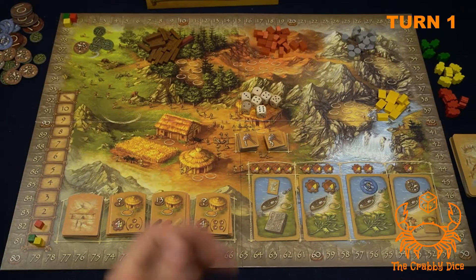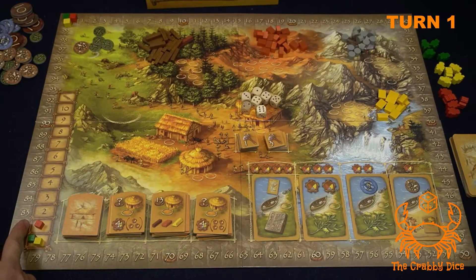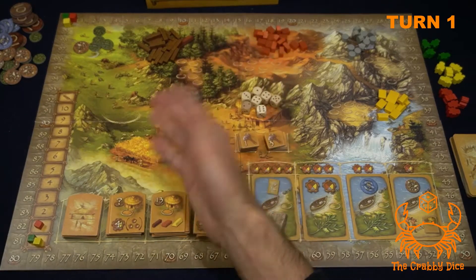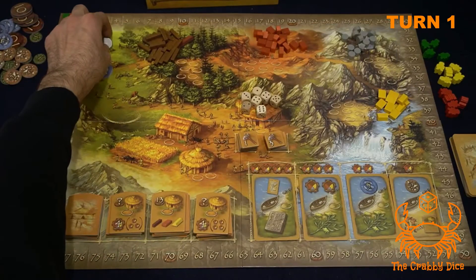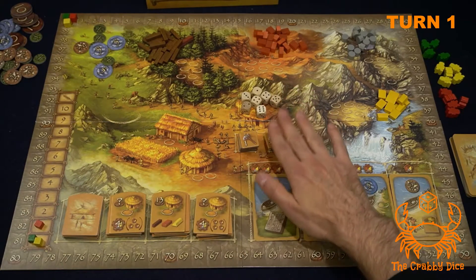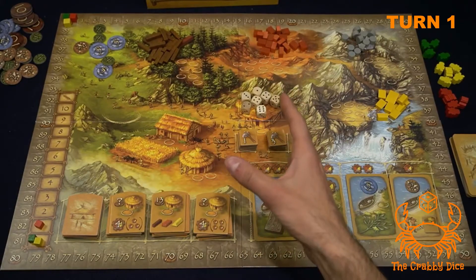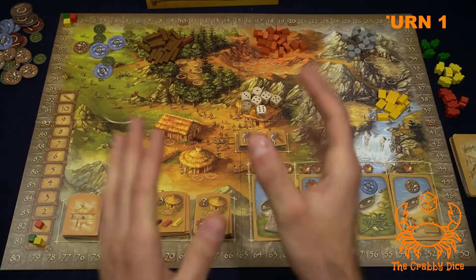Phase three: pay food for your workers. I have five workers but generate one free food every turn, so it's five minus one — pay four. Green has six workers minus one, pays five. Yellow has five workers and no discount, pays five. That's the first round done. You'll refresh, untap your tools, and pass the first player marker. Tools provide dice mitigation — every tool you tap adds plus one to your die roll, so if I roll a one for food I can tap a tool to make it a two and get at least one food.